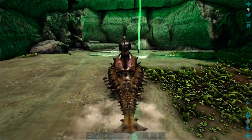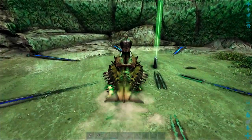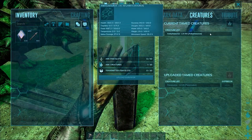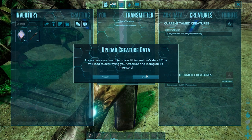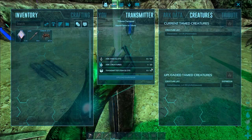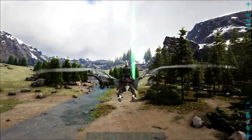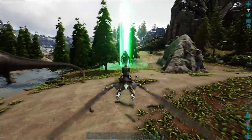The last tip is about the obelisks. The obelisk allows you to upload items, dinos, and your character to the server within ARK. Essentially this means you can keep your items and dinos safe while you're out doing other things or when you're about to log off. I mainly use this feature to upload dinos I'm not using frequently, like the Ankylosaurus and Doedicurus. This guarantees your dinos will be there when you need them, as long as you pull them out before 24 hours passes — or else they'll be deleted forever.